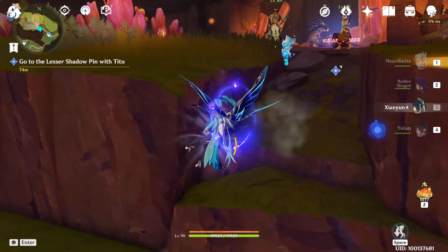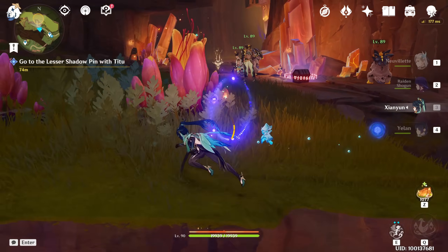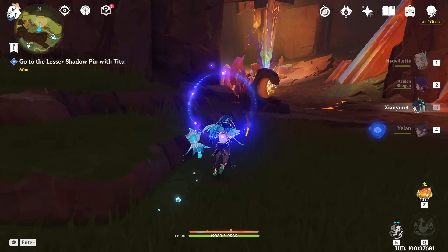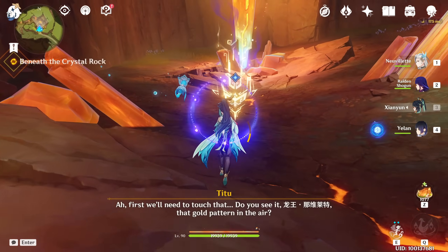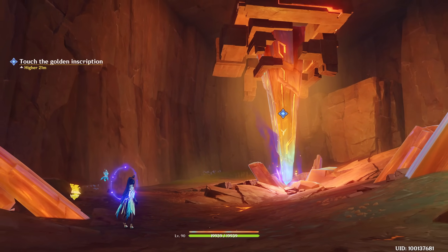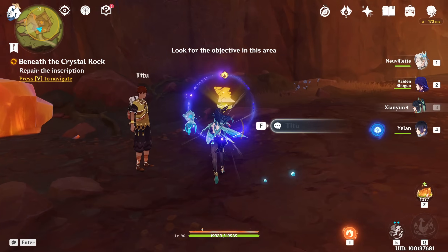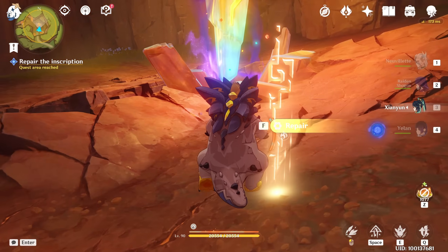Here, if you don't approach too much the enemies, they will just not fight you. Here inside is the first area. Let's touch the inscription. And then we have to repair the inscription — first of all, transform into this. And then repair.